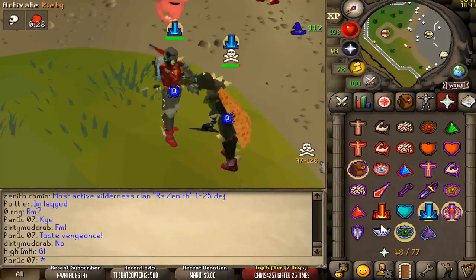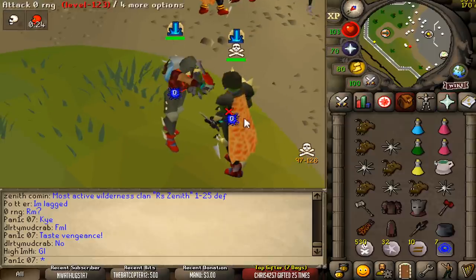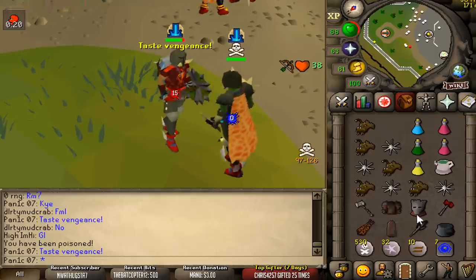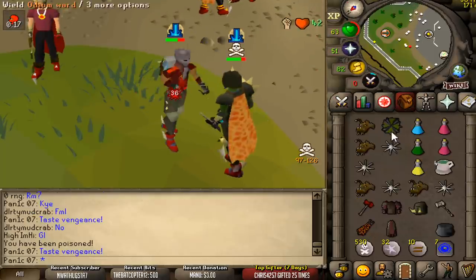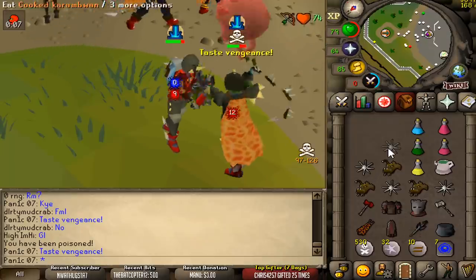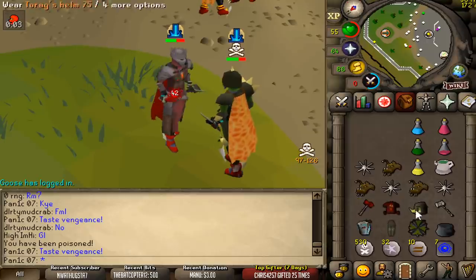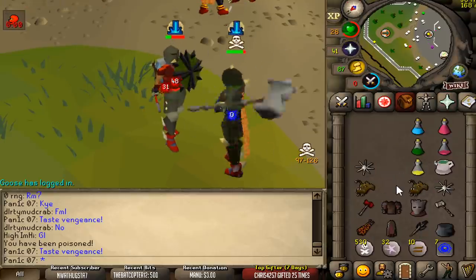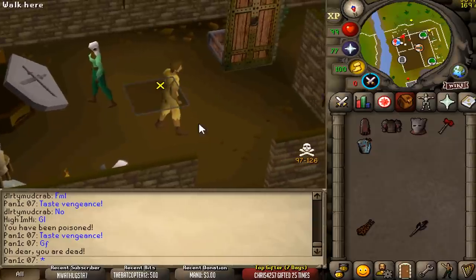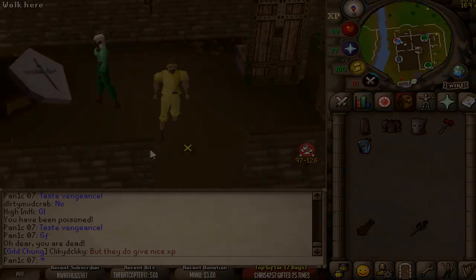Oh, zero on like 15 defense. Could've had him — he didn't eat. Good fight. Well, we just lost our berserker ring eye. Fuck's sake. GG, unlucky.